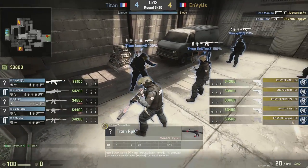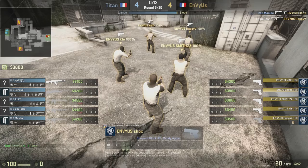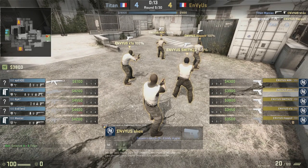We're looking at a round between Titan and EnVyUs, and EnVyUs does a very interesting buying strategy here — a very interesting economic strategy. We're going to be talking about how to manage your economy, how to look at what you should be buying and what you should be doing on this specific round based on how much money you have and based on the context.